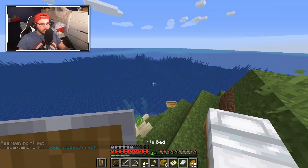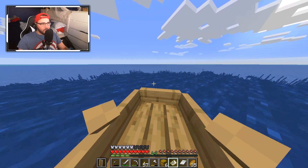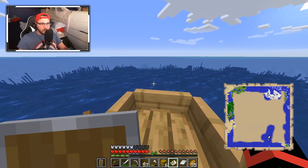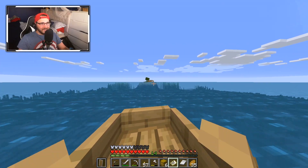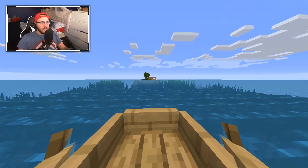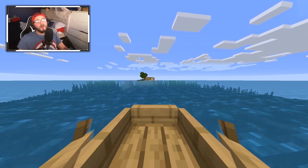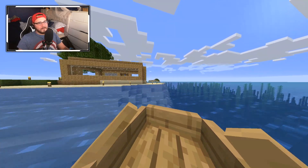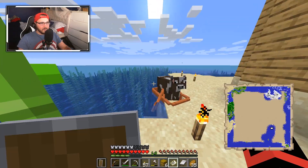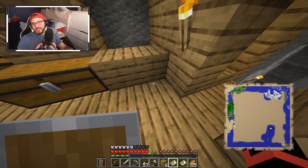There's my baby girl. The captain needs a beauty rest — have you seen my face? Somewhere over the rainbow... where is my home? There she is — my little island! I love the color of the water around here, it's so blue. I'm coming home, coming home to the world — I don't know the lyrics. What's good dude? My map — I should have two of them, yeah, there we go.